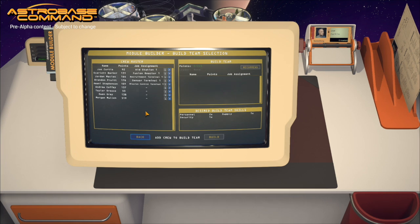Now we're going to be picking the build team to put this together. What we're trying to do is find people that fit within the point budget that we have. Their points are determined by their stats, skills, and their current rank — that number goes up over time, so you can't just fill a build project full of captains. We're trying to find people who have the desired build skills to make the quality of the build as high as possible. Morgan Mullen would be a great fit because she has the personnel skill, but she's way over the point value. So we're going to have to compromise and go for Taylor and Owen — quantity over quality.